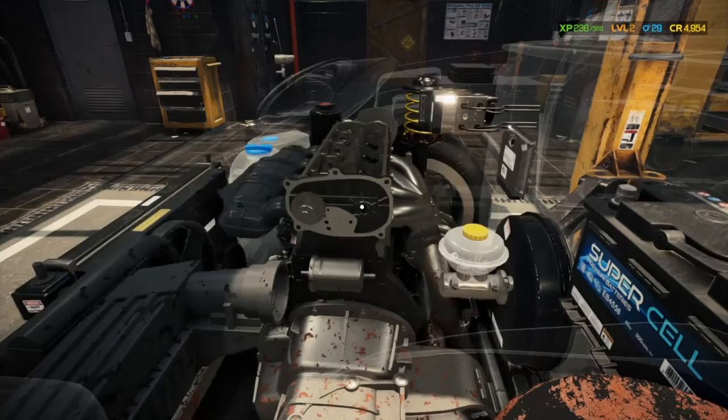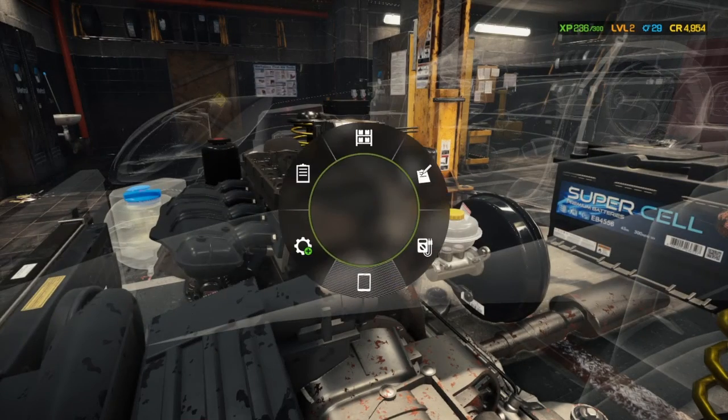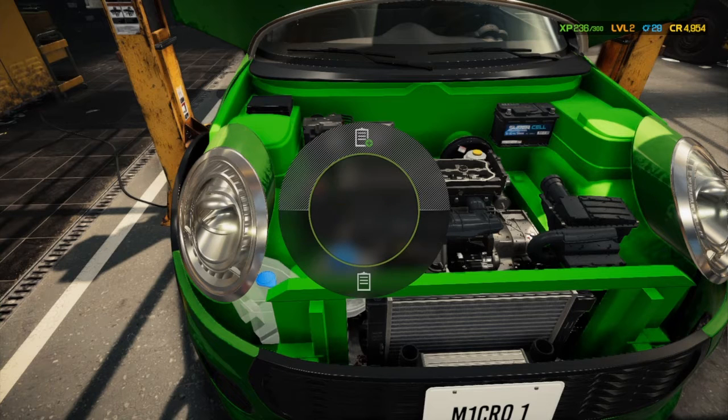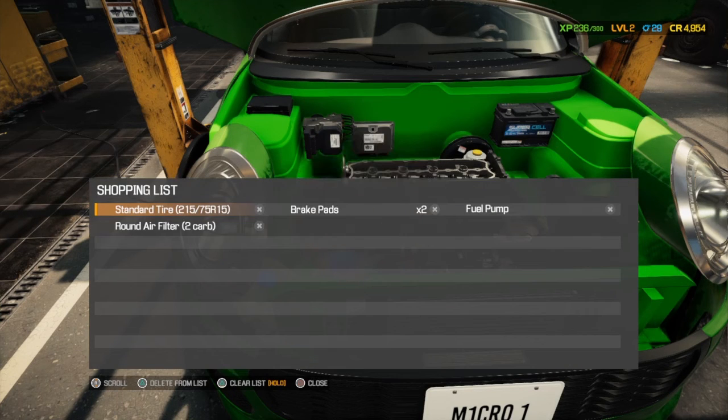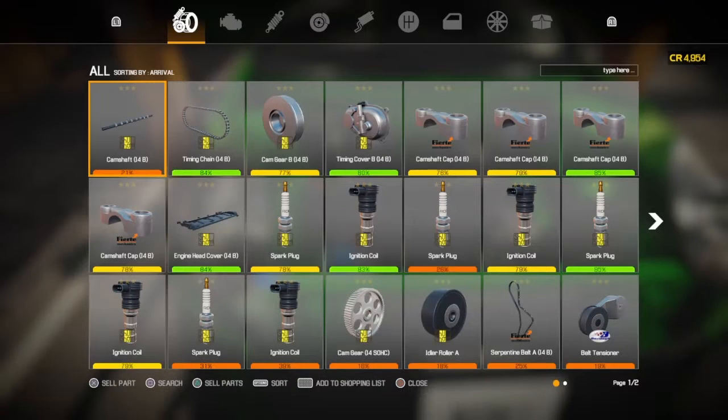We need to drain out the oil still. Let's clear out my shopping list. I don't have a merge on. We need to hit that part — that's 78. Sparkolator. Second sparkolator. Ignition coil. Cam gear.